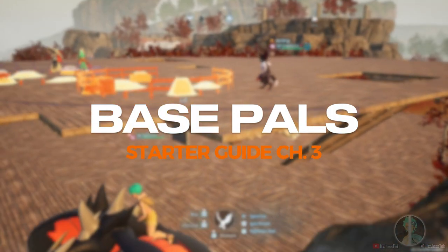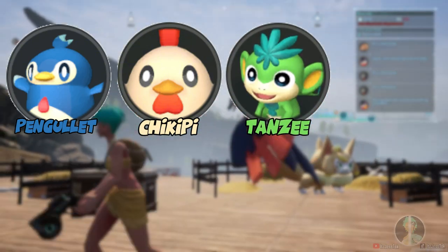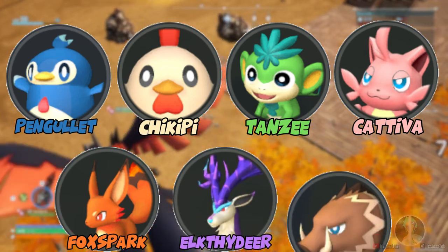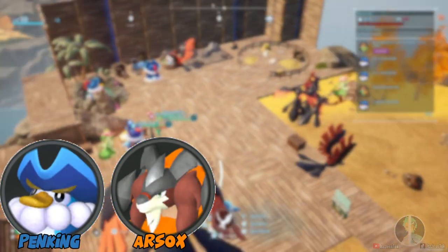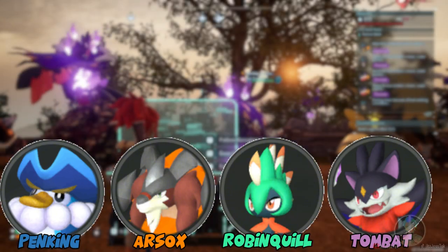Chapter three: base pals. This is for the early game. Number one is Pengulet, number two is Chickpea, number three is Tansy, number four is Kativa, number five is Fox Sparks, number six is Elkdite, number seven is Rushour. These can be substituted — Pen King for Pengulet, Arsox for Fox Sparks, Robin Quill for Tansy, and Tombat for Rushour. These are all pals you can find in the general early game area, so upgrade when you can.